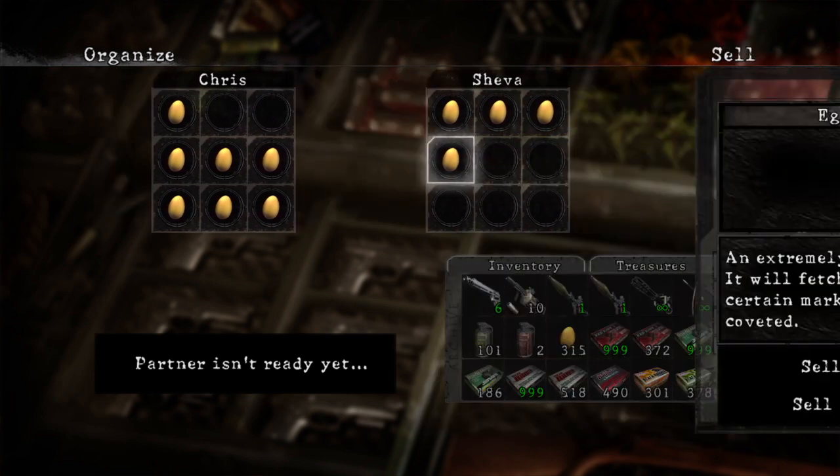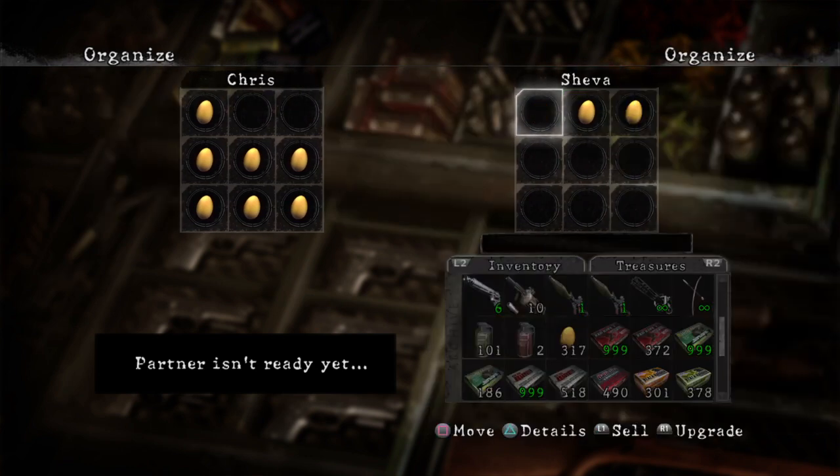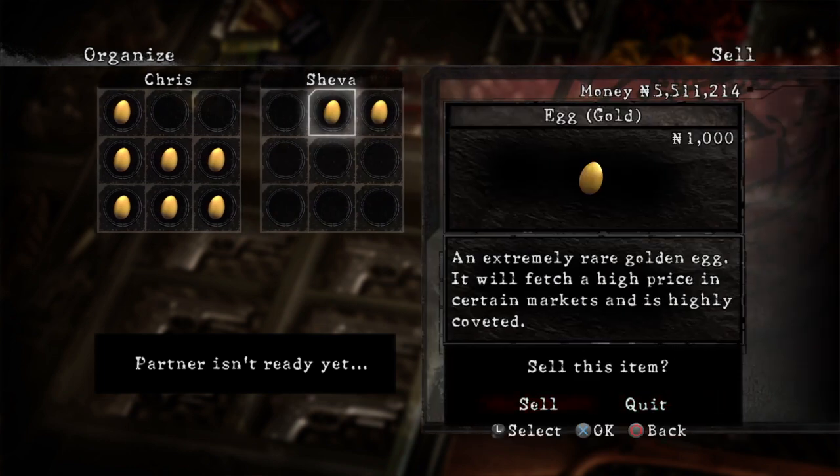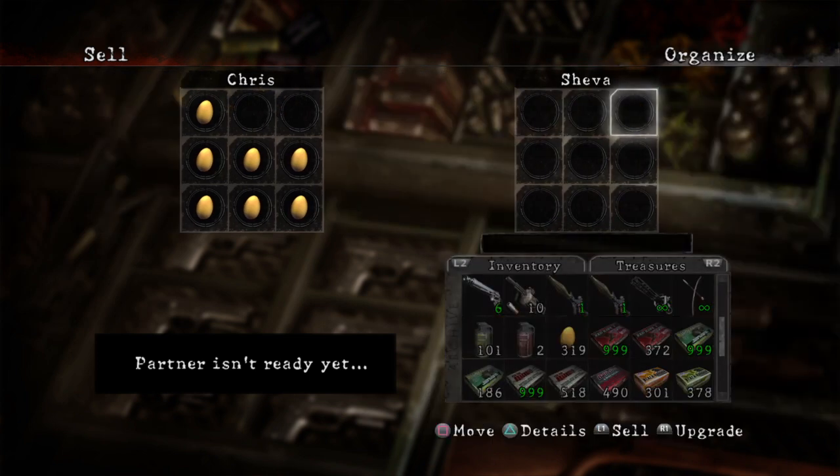After you get a large sum of eggs down in the bottom — like my 315, now 316 — you can just sell 300 in bulk and you'll get 300,000 for them, because these are a thousand dollars a pop. So just sell one, remove one, and keep going.